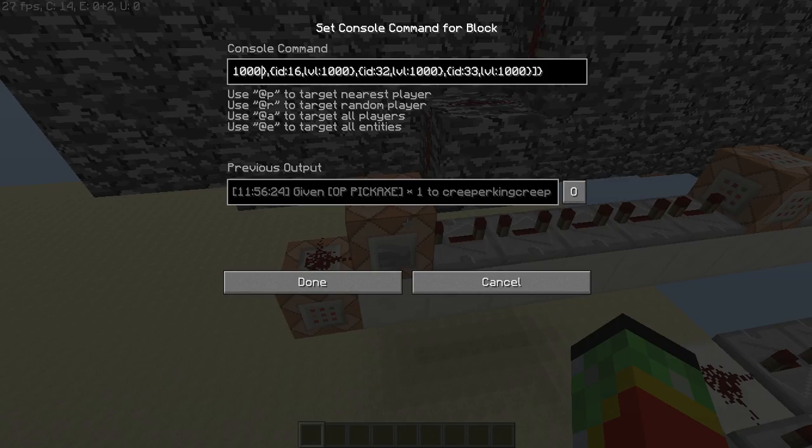For the pickaxe, the command is quite long. Here it is. So the command is - okay so it's slash give at p minecraft:diamond_pickaxe, one zero, display name - yes I had this display name - 'OP Pickaxe the War, my name is Pickaxe'. The enchantment right here is by ID, and here's the level - here's all the IDs and the levels that I used.